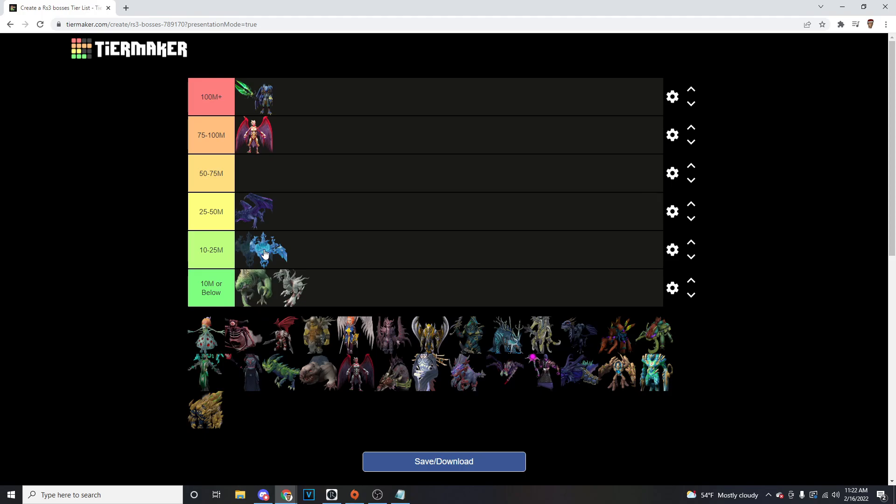Glacor — same thing, we're going to be talking about normal mode vs hard mode. Normal mode I'd put in about 10 to 25 for sure. Hard mode depends on your luck, but I would say hard mode Glacor — we're going to say the average person can only do a streak of up to around 100%. I don't want to go into the 0.1% players, the people that can do 200 killstreaks. Some people go 1,500 kills dry without seeing a core. But we'll put it at 50 to 75 just based off average luck for hard mode Glacor.